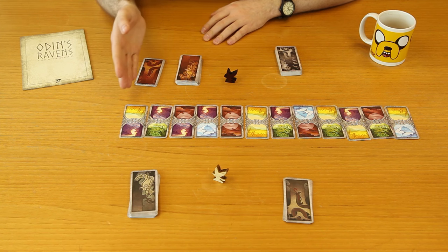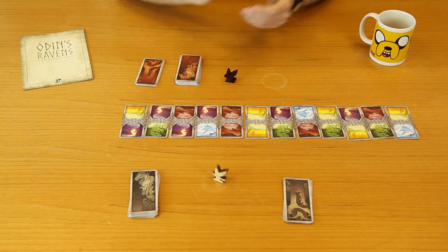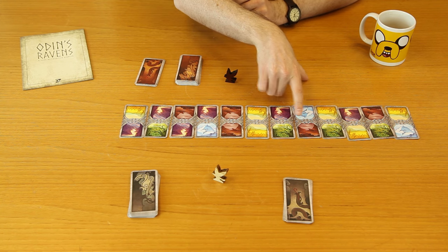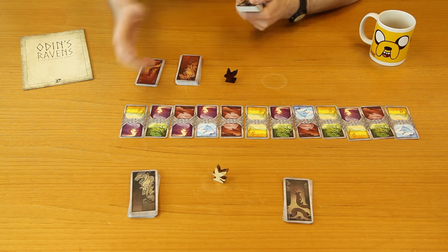We've already set up part of the board so I'm going to show you the rest of the board setup and then we can get straight to it. We've set up 12 of the 16 path cards that make up the board, so I'll just set up the last four now. The important thing to remember when placing these cards is to make sure that no two of these symbols in a row are the same. If they are, just either rotate the card or draw a new one.